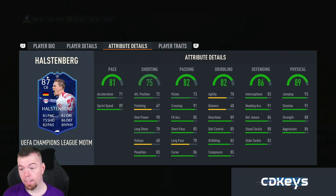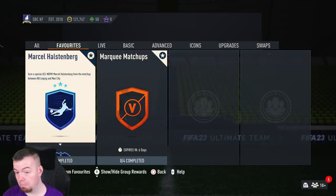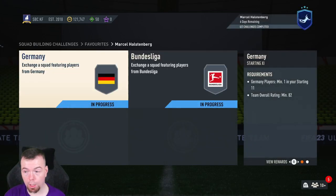71 balance — not the greatest. 89 reactions, 85 ball control, 82 dribbling, 85 composure — decent. 83 interceptions, 91 heading accuracy, 86 defensive awareness, 88 standing tackle, 83 sliding tackle — not the greatest. Physicality stats: 93 jumping, 91 stamina, 88 strength, 86 aggression. It doesn't have any traits, which is interesting, but it's been given a good boost on the card.